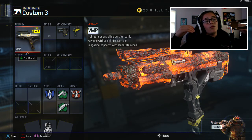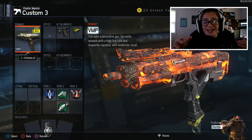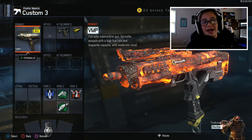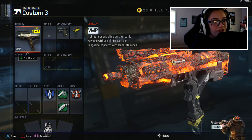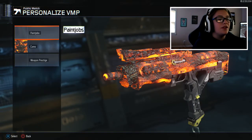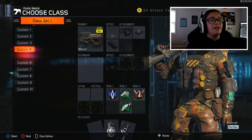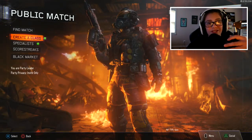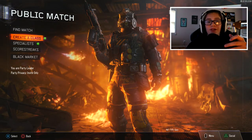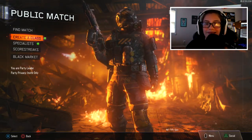So by doing that we unlocked this Pack-a-Punch camo, which is not that cool — it's okay. We've seen camos like this in the past. But we're gonna be using that camo today. It looks really good on the VMP and the M8 in my opinion. I played a few games with it and on other guns it's just not too nice. So we're gonna hop into a game using this new camo and see what's up.